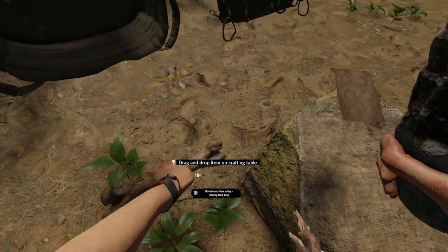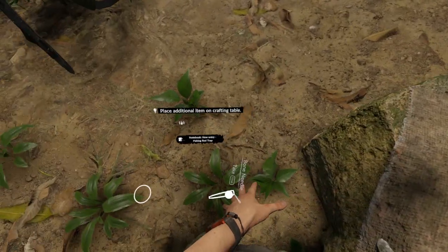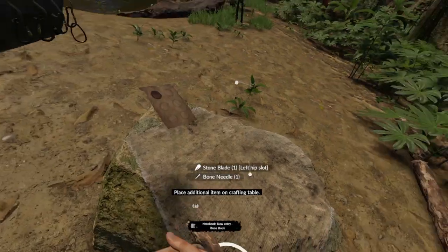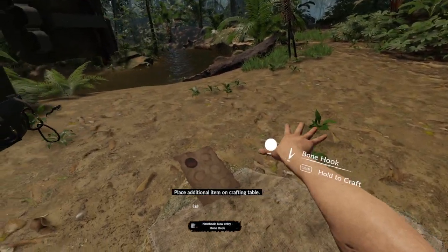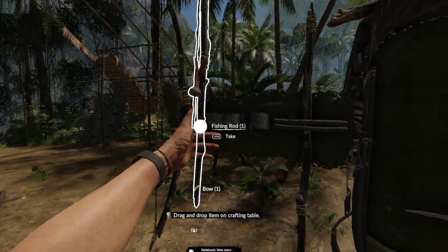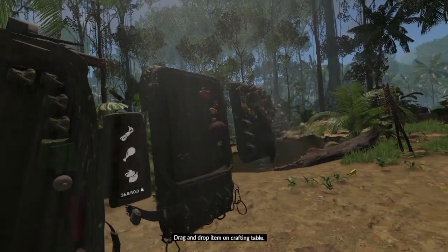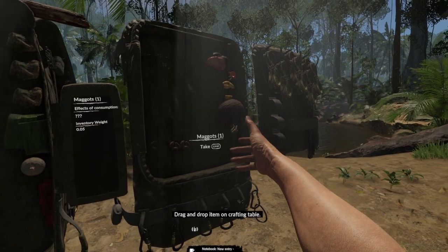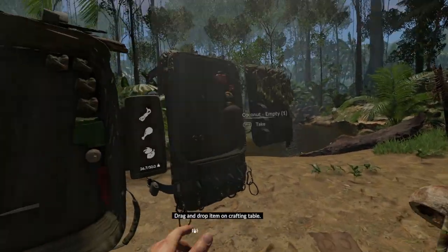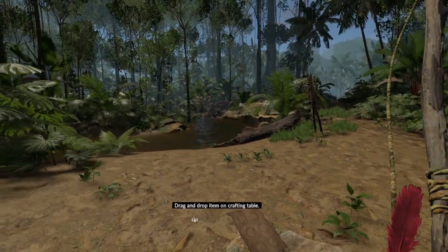For the hook we're going to take a bone - we end up with two bone needles after we whack it a bit. Put a bone needle on the crafting table and we can make a bone hook. We can take that bone hook and insert it into the hook slot on our fishing rod. Now we can take our maggots and put them on as bait. We do have the grubs but they're a bit big for the fish in this area it would seem.